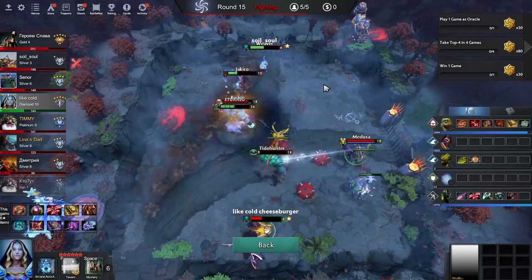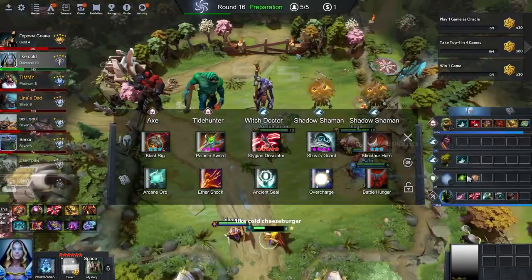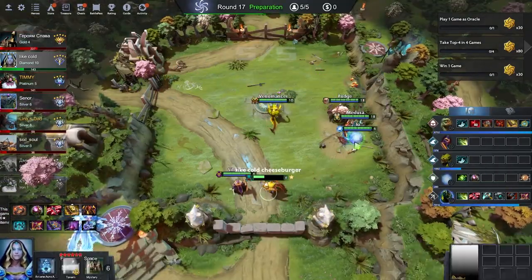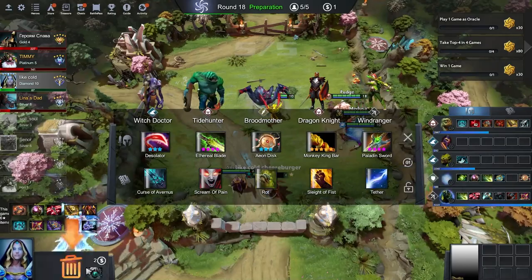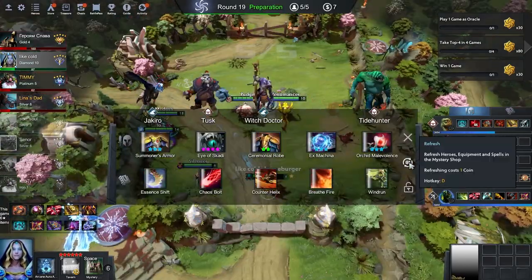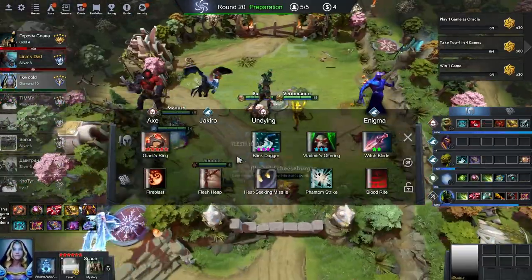Late game. At this point all depends on the strength of lords, the amount of imba you managed to collect previously, and the chosen way to counter opponent's cores. Because everyone who stays in the game already has at least one core with a full build on peak power. You should be focused on some support skills, positioning, durability and usefulness of your supports.